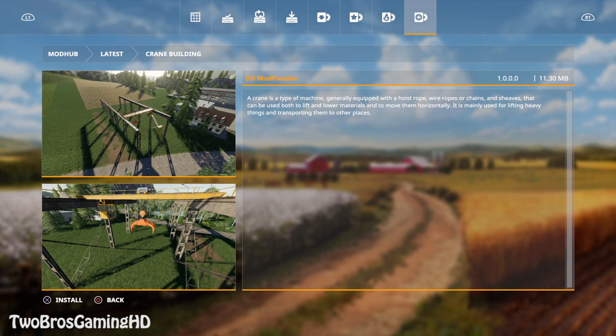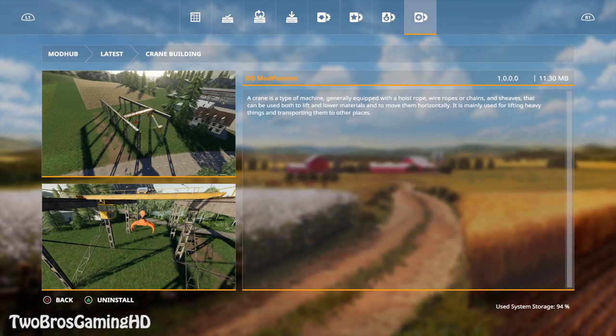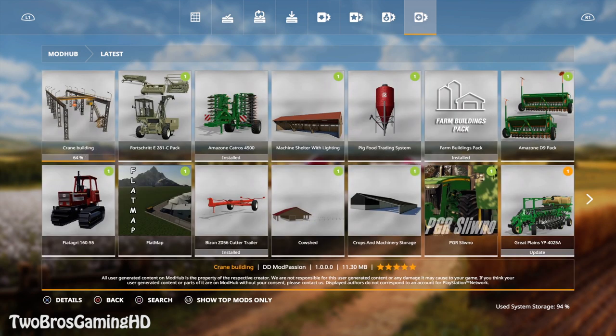A crane is a type of machine generally equipped with a hoist rope, wire ropes or chains and sheaves that can be used both to lift and lower materials and to move them horizontally. It is mainly used for lifting heavy things and transporting them to other places. There's already one of these cranes placed in the original startup map in Farming Simulator 2019, so it's not a new thing. It's really dope to see the different kinds of things that are finally coming in.